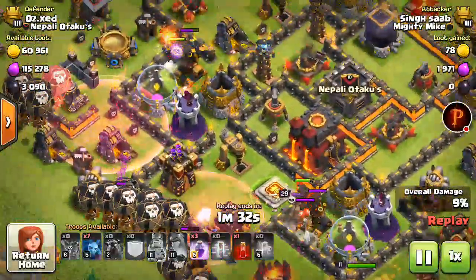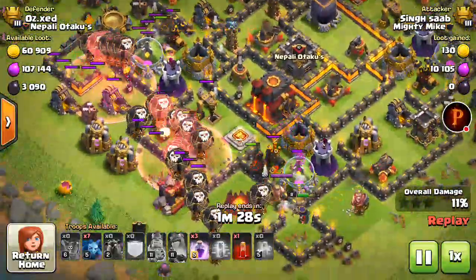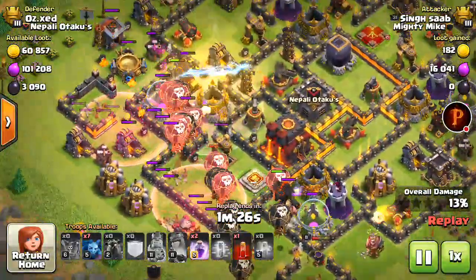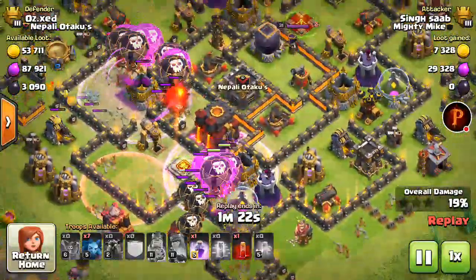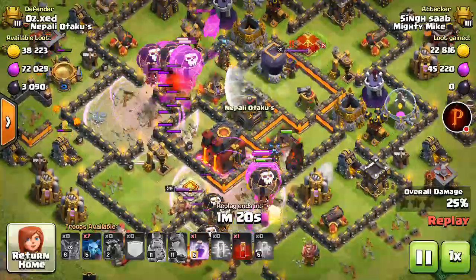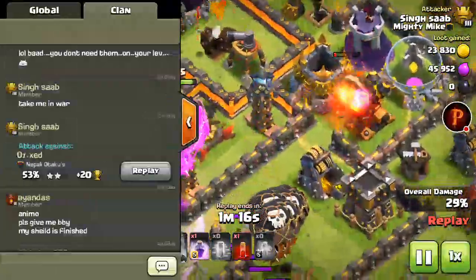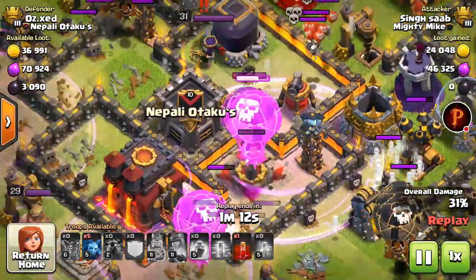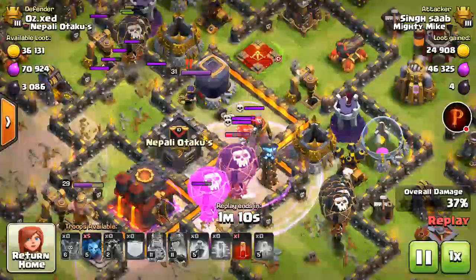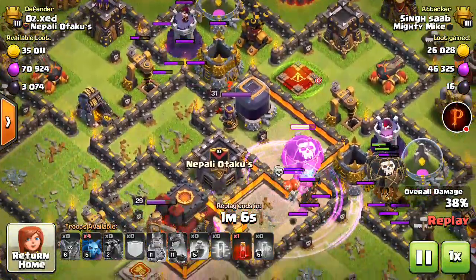CC lava hound and two of his own lava hounds, two haste spells going off. He's gonna drop the rage — one rage here, one rage here, good. He's going great right now and he'll probably drop another rage. I think the queen is actually gonna wreck most of his balloons to be honest.